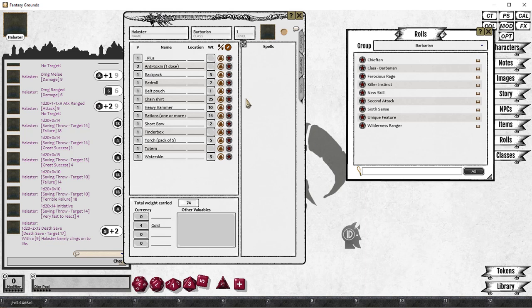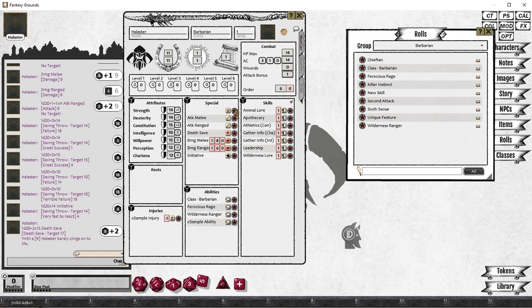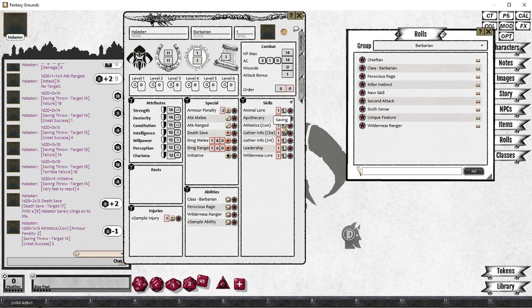Chainmail gives us a minus two penalty on certain checks, so we'll add that into the character sheet so we've got it there and can apply it quickly when we need to. It's the Armour Penalty — it's a Slash Mod. We'll use the formula Slash Mod P1, and then we'll tell P1 that it's an Armour Penalty. On the character sheet we can see it's a minus two, and we'll have to remember to apply that when doing any stealth-type rolls. Just doing a random roll — we rolled Athletics — and we got plus 1 for Dex, plus 1 for the skill, but minus 2 for the Armour Penalty, giving us a total target difference of minus one.